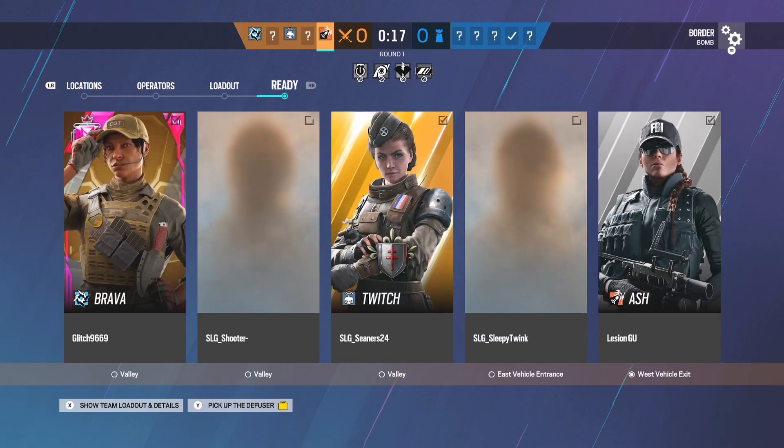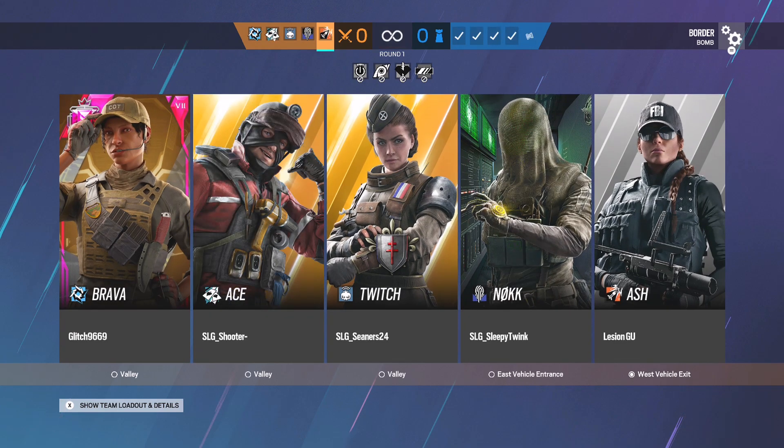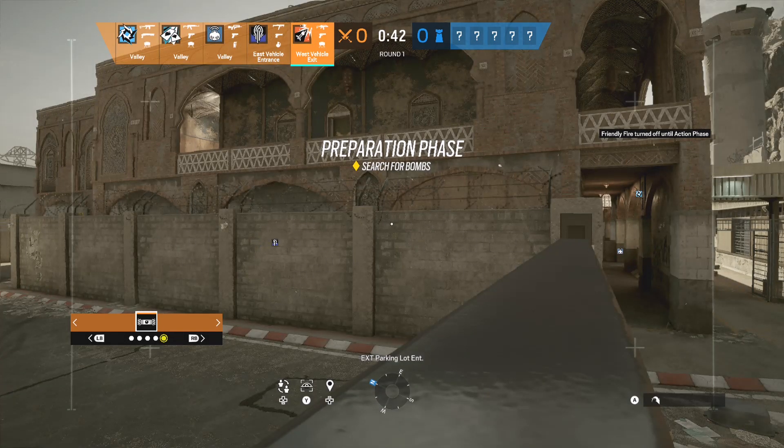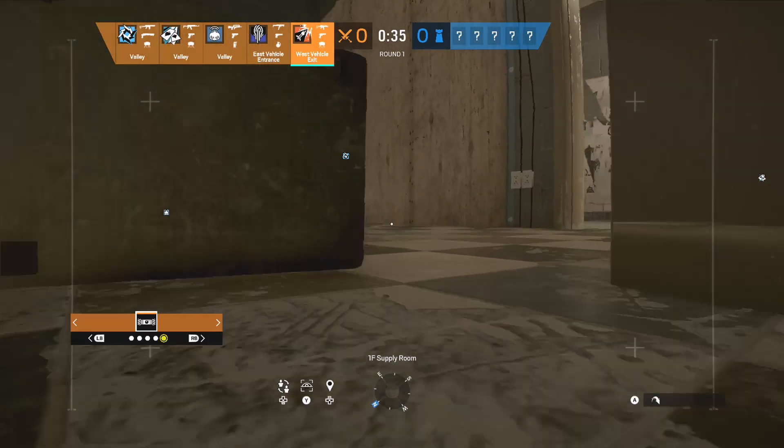I'm just going to take Ash for now and see. I might end up switching to a Banita. I've been liking going to the backside by Archives and getting that wall with a Banita from outside - you can do it from the east balcony. That's a very underrated strat. By doing it with a Banita too, I can open up an entire line of sight into the bomb sights - it goes all the way back to the end of Armory. You can see pretty much the half wall from there. All you have to do is make sure east is clear so you don't get shot through the barricade on these stairs, and then you pretty much have it. You also have the sight right there at the Archives door, which defenders usually can't play if you have a teammate on the window. I'll show you guys here.